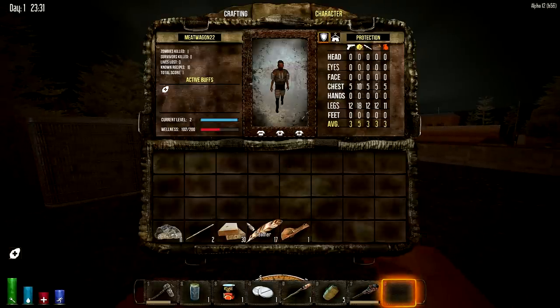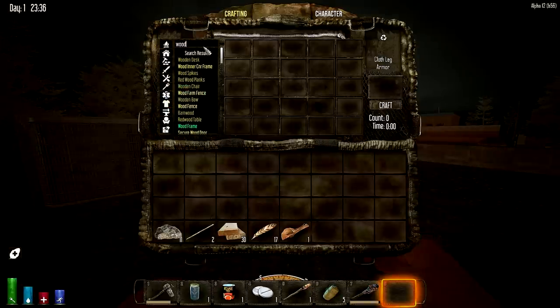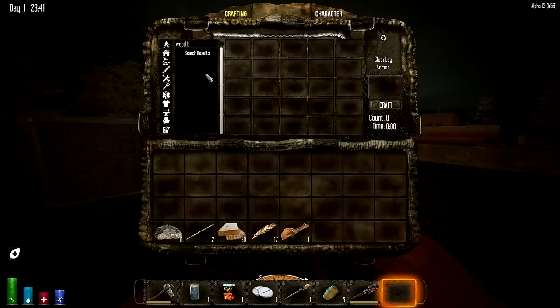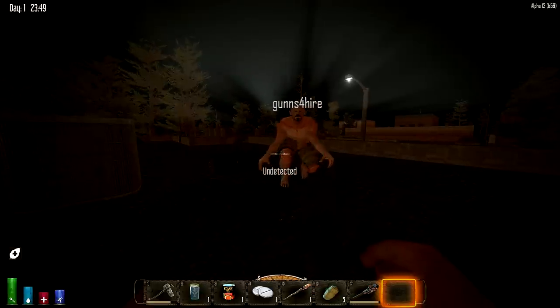We can probably make bows. What do I do with the cloth? Bandages? No - you want to make armor, clothing. Wooden bow - you need three plant fibers and sticks to make a wooden bow. Arrows need feathers, sticks, and stones. This is all I've got. I look redonkulous! You look good.